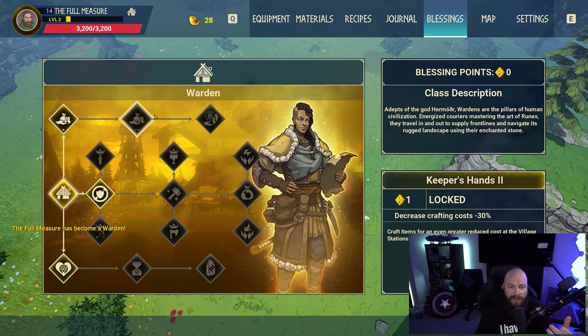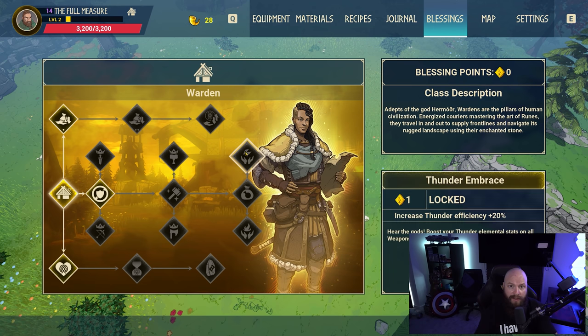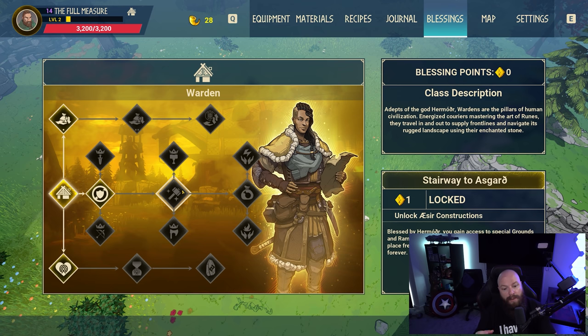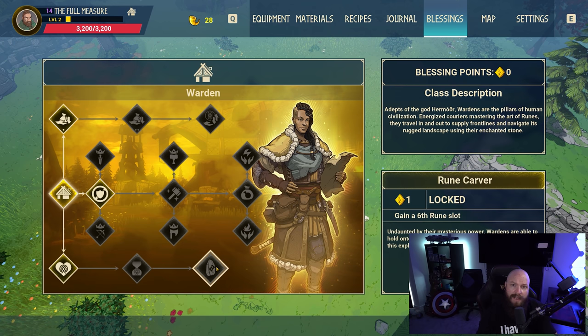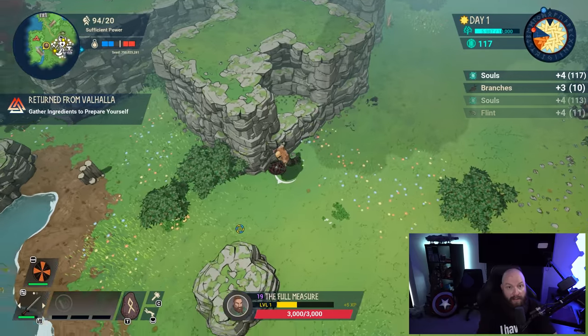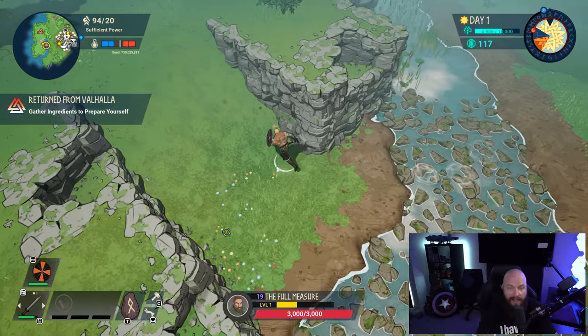If you pick the Warden, obviously optimize your talent tree to eliminate having to repair anything — so weapon durability or item durability. Get the decreased material cost for building, and then be sure to pick up the node that allows you to sell back materials for more souls. This is going to help you eliminate a lot of the RNG that comes with a five-day Fenrir attempt, due to having to construct a whole bunch of material with very little time, especially when building the bridge to Fenrir.